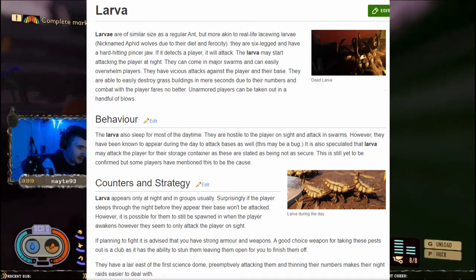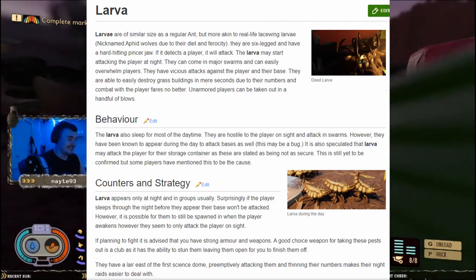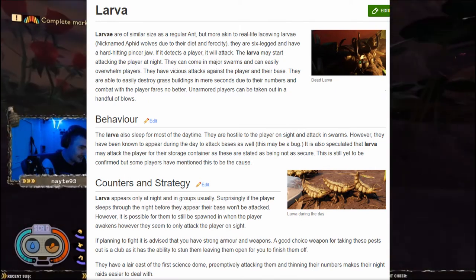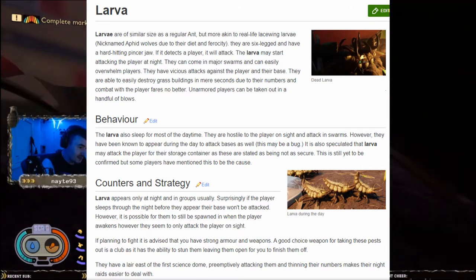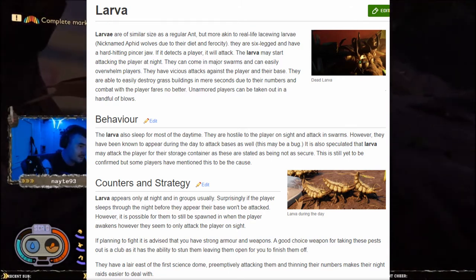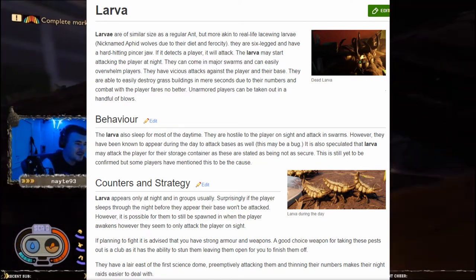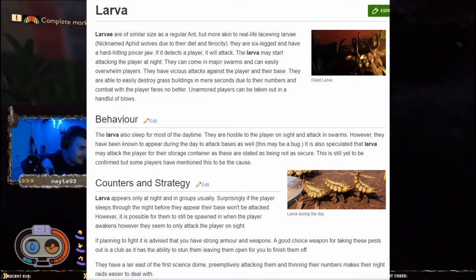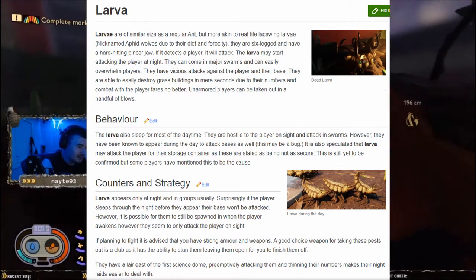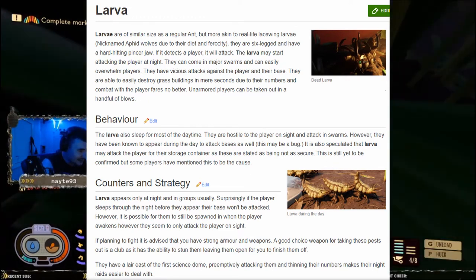It is also speculated that larvae may attack players through storage containers, as these are stated as not being fully secure — this is still yet to be confirmed, but some players have mentioned this. As a counter strategy: larvae appear only at night in groups. If the player sleeps through the night before they appear, they shouldn't be attacked, though it is possible they could still be spawned when you awake. They seem to only attack the player and not the base. If planning to fight them, it's advised to have strong armor and weapons — a good choice is a club, as it can stun them, leaving them open to finish off. They have a lair near the first science dome, and proactively attacking and thinning their numbers makes nights easier.